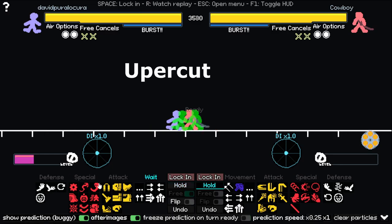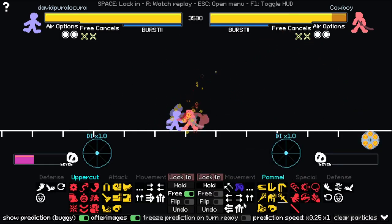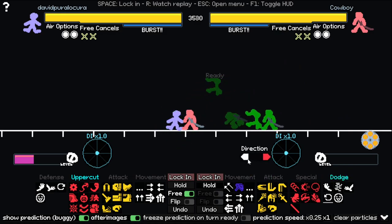When you're at close range, one of the best moves of Ninja is uppercut, because it beats every attack and movement. So the opponent is forced to block or roll.